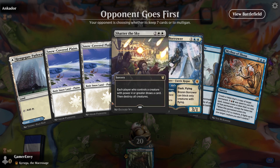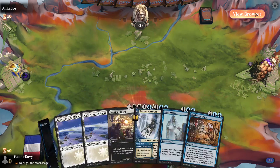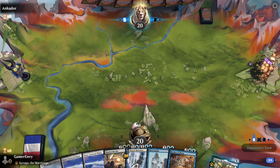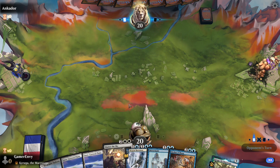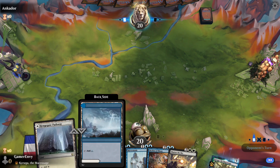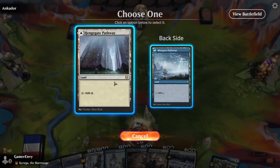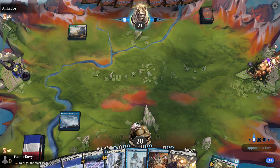Alright, opponent's going first but we have a bunch of lands and a Shadow of the Sky — all we need is another blue land and we should be looking good. Opponent plays Blossoming Sands, interesting. I'm going to go with the Misgate Pathway, which means next turn we can play the Doom Scar — depends what kind of deck he's playing.